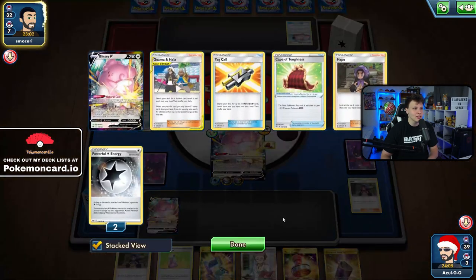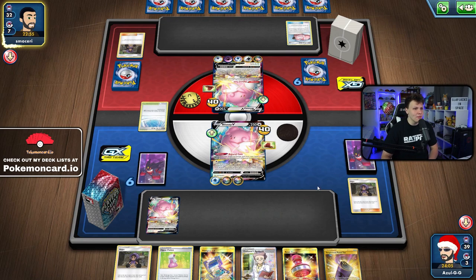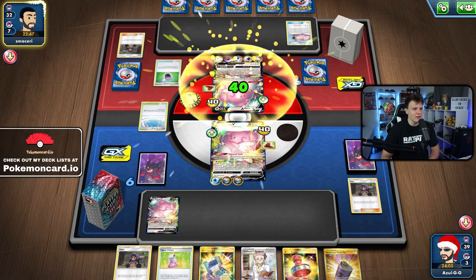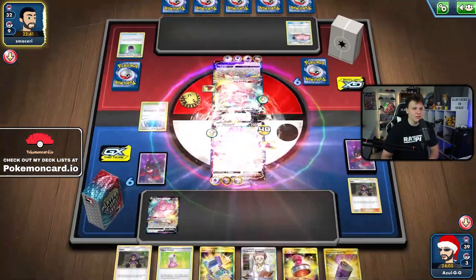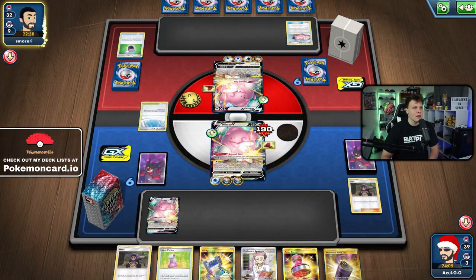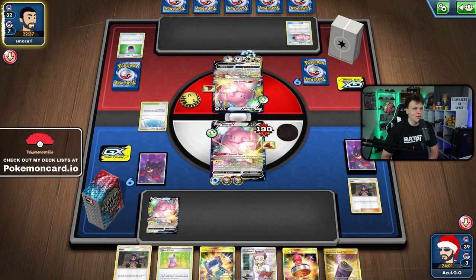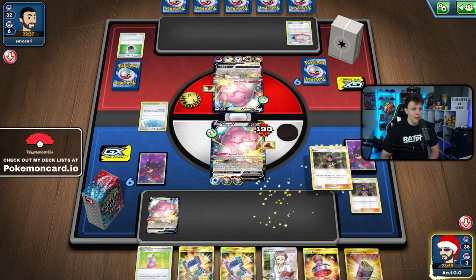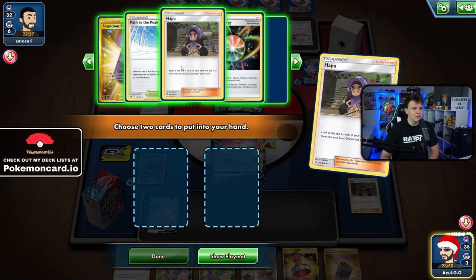We have to assume they play Suspicious Food Tins since they play Psychic Energy. This is not looking good — the Blissey mirror might just be decided by who goes second, who gets that first tempo hit. They used a Suspicious Food Tin when they could have done more with it. Here comes a Blissful Blast for 150 — next turn they're swinging for a lot. They've got three, six, seven energy...